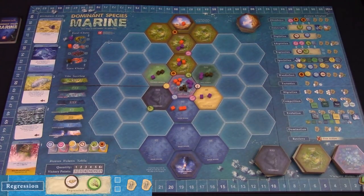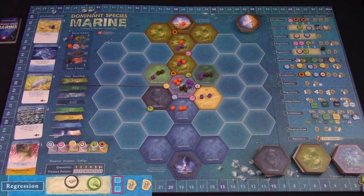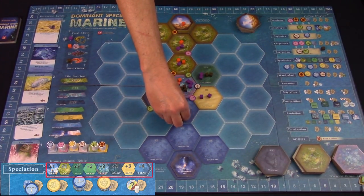Regression is the only action in the display that you will not take an immediate action from. Instead, you'll place a cube there to protect yourself from losing a matching food element from your species when the regression step happens during a reseed event. Speciation is how you get more species onto the board — whichever food element you select, you will speciate around one matching food element on earth, placing cubes from your gene pool onto surrounding terrain tiles, with the number dependent on the terrain.